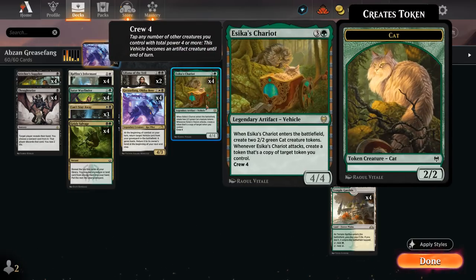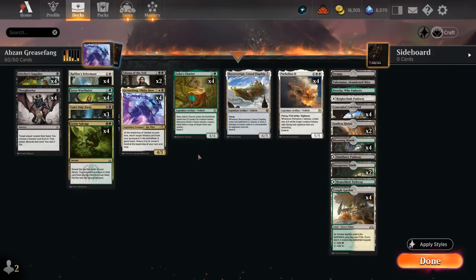Four copies of Azorius Chariot complement our game plan nicely. At four mana it's realistic to hard cast the Chariot, and if we didn't mill Parhelion then Chariot gives us a very good backup plan of making a 4/4 joined by a pair of 2/2 cat tokens. When Chariot attacks we can copy another token, so we can make more cat tokens along the way.